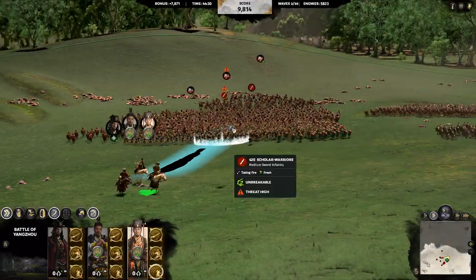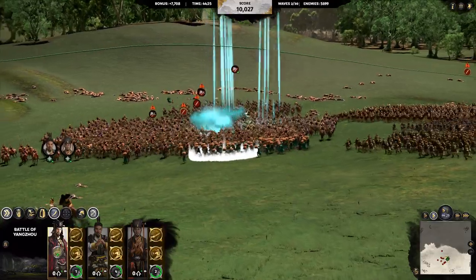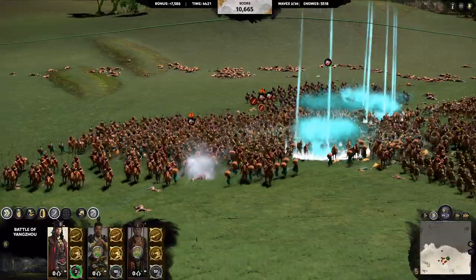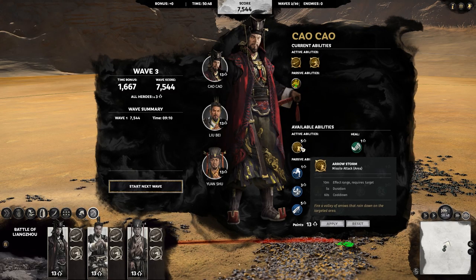Earth heroes like Cao Cao round out any composition by dealing damage and supporting allies from afar, but are no slouches in melee either. As your enemies fall to the might of your heroes, they grow in strength and size over time, with generals taking to the field of battle every third wave in an attempt to halt your dominance.